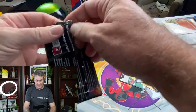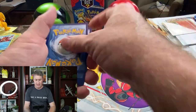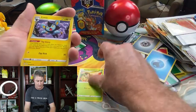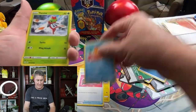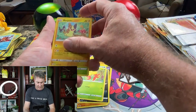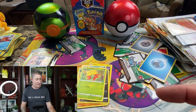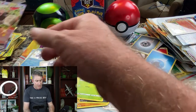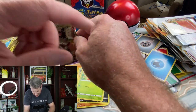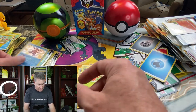Busting into this last pack — can we get some last-pack goodness? Water Energy, Dartrix, Luxio, Team Yell, Weasel, Yanma, Trapinch, Nickit, Gossifleur, Reverse Morpeko — a non-holo Zarude. That is all for the Shining Fates. I think by far the best card we got is this Rillaboom VMAX. I love that. Hopefully you guys aren't seeing this dry skin I have — I need to put some stuff on my hands.